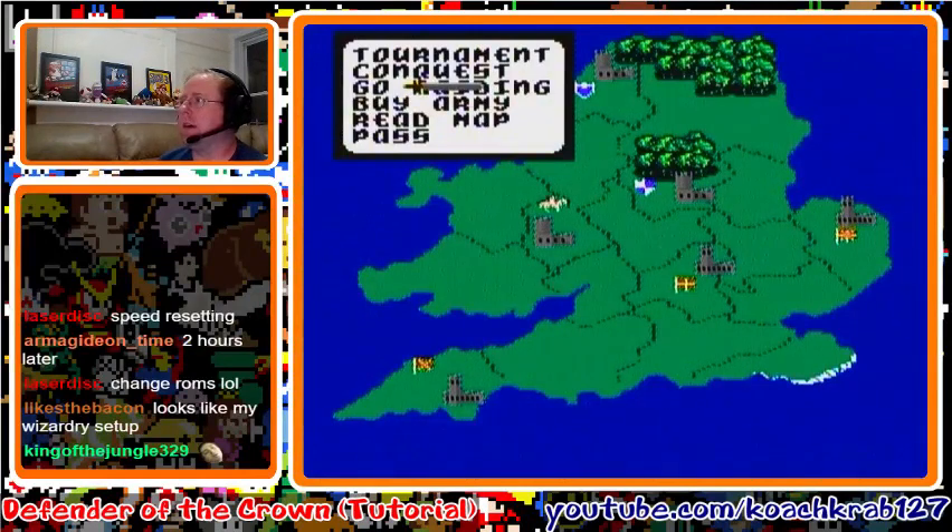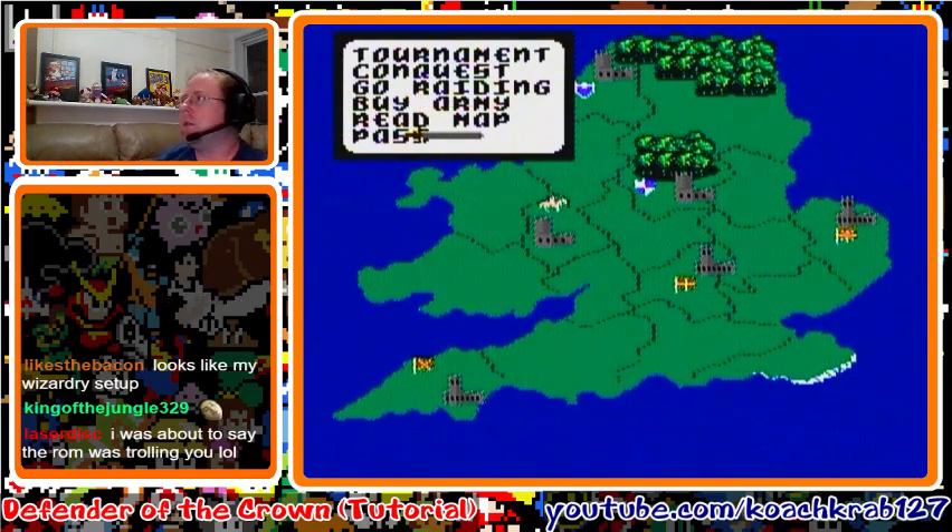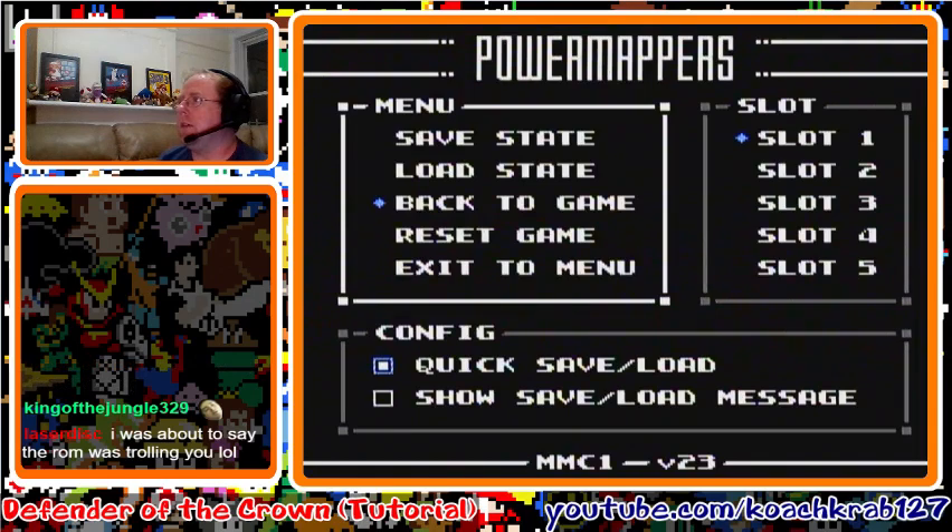Okay, now we're in the right spot. When you start the game and you're in this spot where the horse is, that is where you want to be — that middle building area, the middle castle that's a little bit to the left. That is where you want to be.